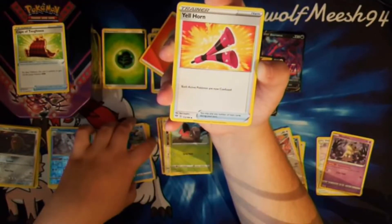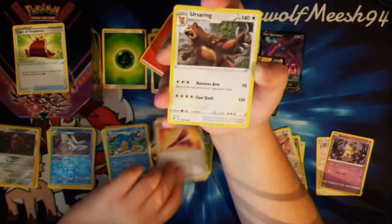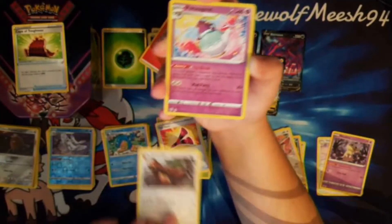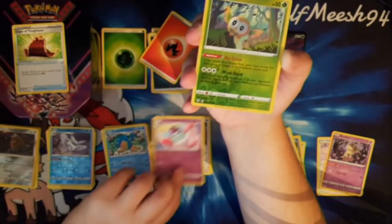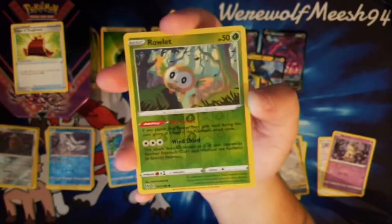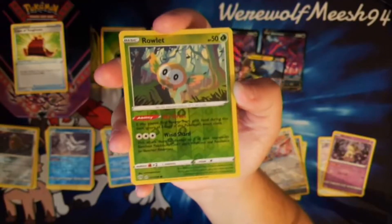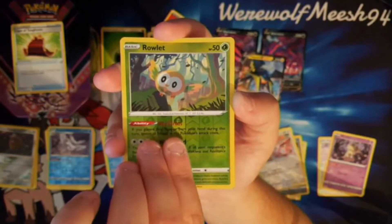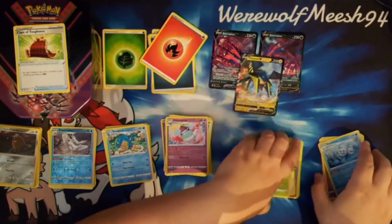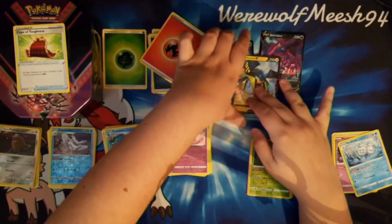There's a Yamper — I think I've only seen a few Yampers. There's another Cursola. There's a Poltergeist. So we've got a couple of Mad Partiers. The reverse is a Rowlet, which has that Wind Shard attack, which is kind of cool. And our final Rare is a Vanilluxe regular Rare. So in terms of pulls, I'm actually really chuffed.